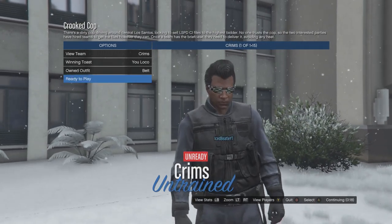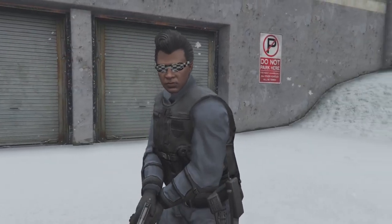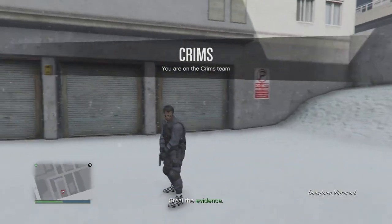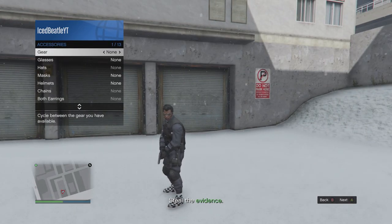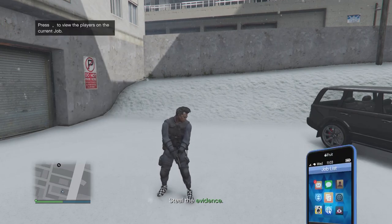Ready up. As you can see, now we have the belt, and it looks pretty cool with this outfit. Open your interaction menu again, go to accessories, put a gear on, and then exit the mission.